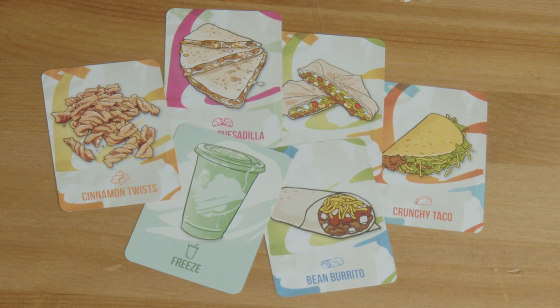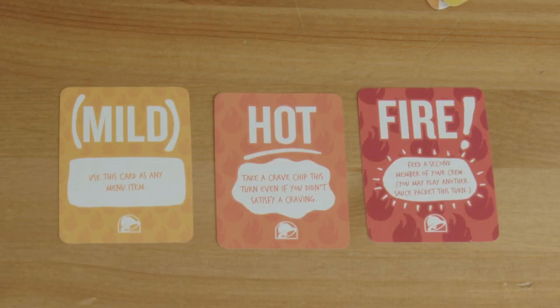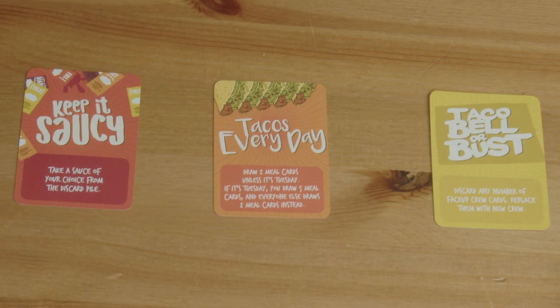These are the menu item cards. Sauce packet cards have an effect listed on the card, except for the fire sauce packet. Only one sauce packet may be played per crew — any more would be too much flavor overload. These are action cards; there are more than these in the game. They let you do something special, like drawing extra meal cards or choosing a sauce packet from the discard pile.